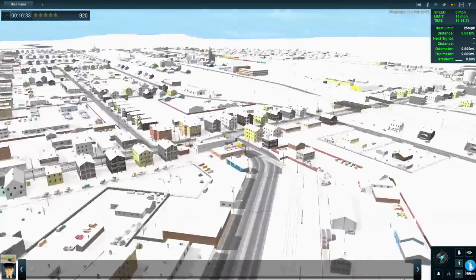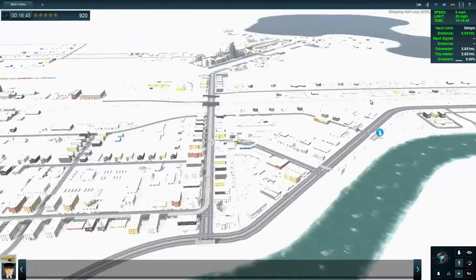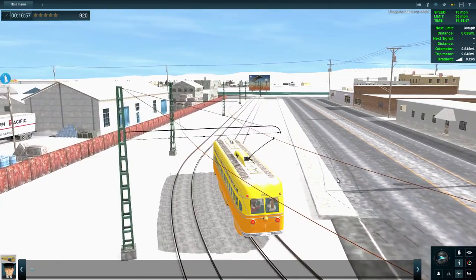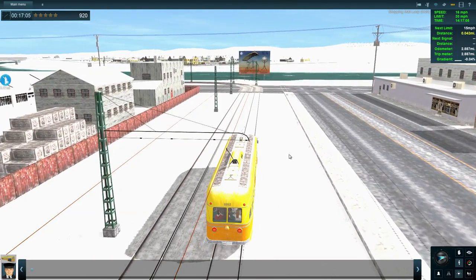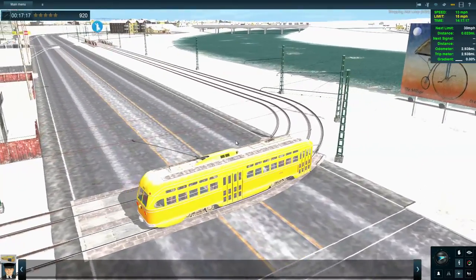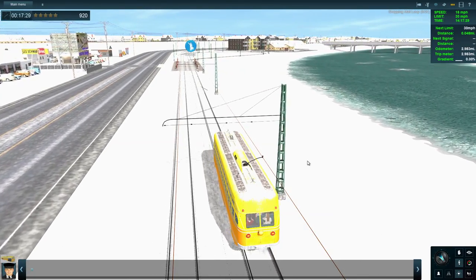It's not a huge town — it's fairly big, actually fairly big. They've done a reasonable amount. I've got the bridge and stuff to go over. Keep going. 30 — that looks like that's going to be a 15. There you go, I told you that was going to be a 15. And then it looks like it's going to pick up to about 30 again — yeah, next limit 30.